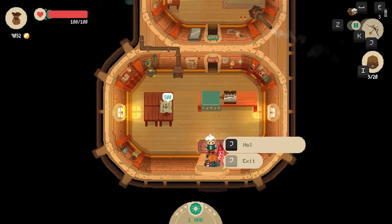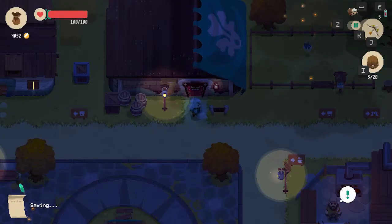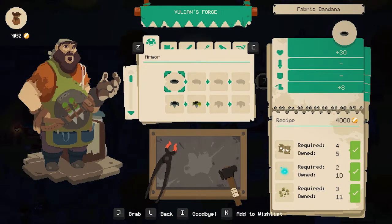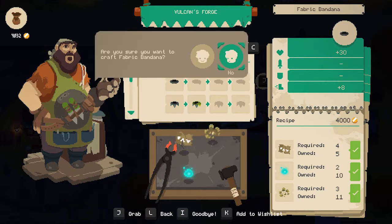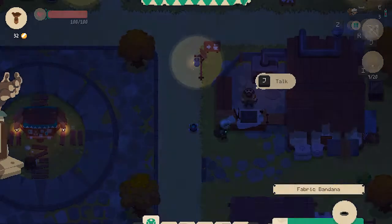Oh my god, I really just accidentally opened the shop door. I do that all the time but I don't really care — I can just go back to bed. Okay, we could buy the chest plate and we could buy the boots... actually, let's just start out with the helmet because it adds 30 health supposedly, only 4,000 gold.